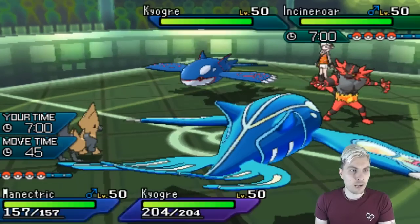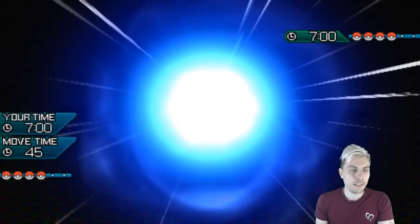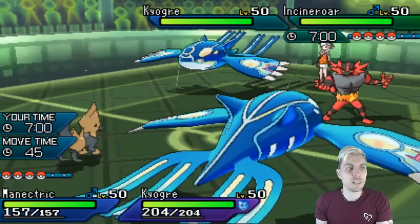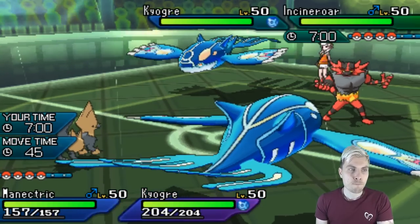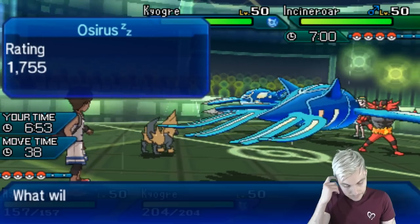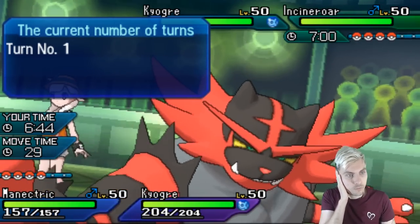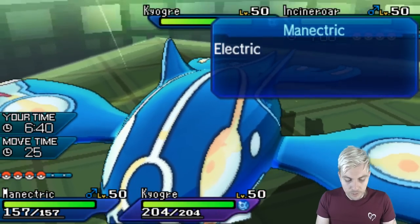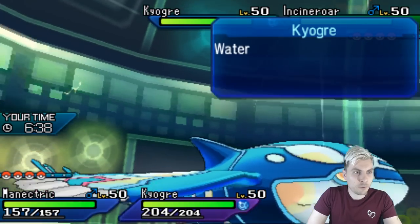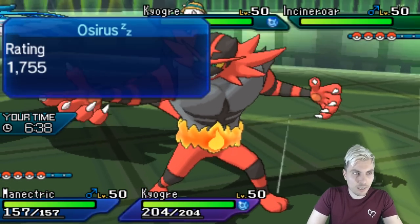We'll see my opponent lead off with Kyogre and Incineroar. We are actually the faster Kyogre which is a very nice sight to see. If we switch Lele in to take a Water Spout, we can probably damage the opposing Kyogre enough for Lele to survive. I'd really like to have Manetric Mega Evolve, but I'd also really like to just snipe the Incineroar here. So I'm going to switch Lele in from Manetric, Water Spout and hopefully pick up the knockout on this unsuspecting Incineroar which I'm hoping goes for Fake Out into our Kyogre — and do some decent damage onto the opposing Kyogre.